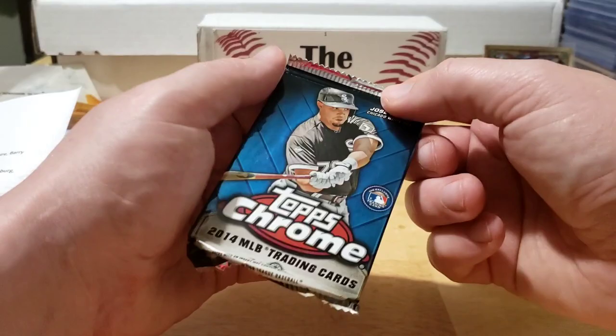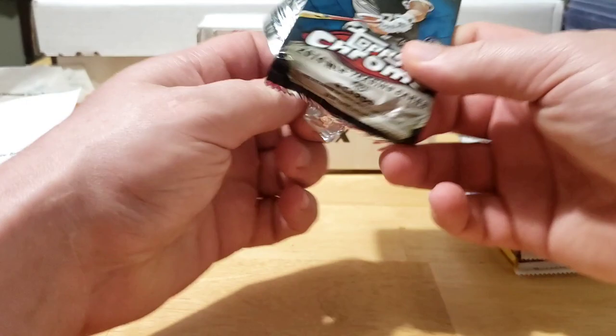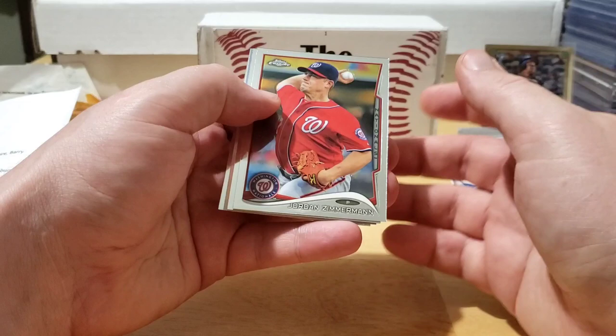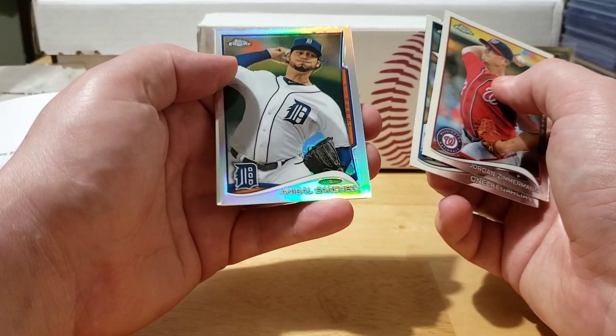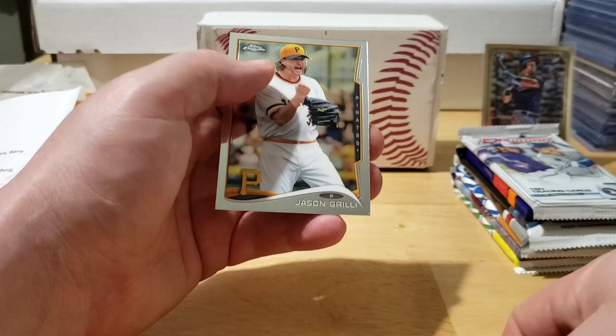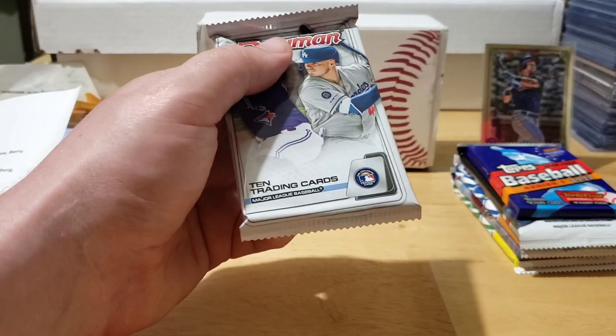Alright, going on to 2014 Chrome. We're looking for Jose Abreu - who's on the cover - Xander Bogaerts, George Springer, Tanaka, Castellanos, and Jose Ramirez. We got Jordan Zimmermann from Wisconsin, a Nelke Garcia, a refractor of Hannibal Sanchez, and a Jason Grilli - he always looks like he just got out of the shower, just ready to go.